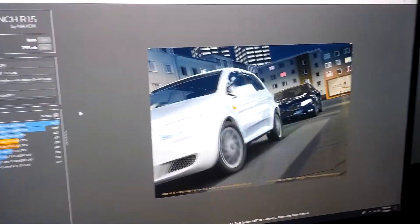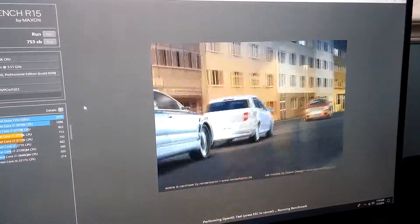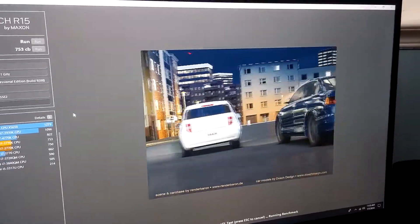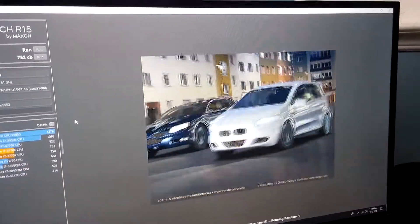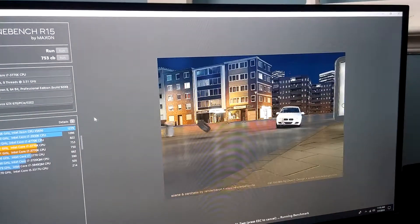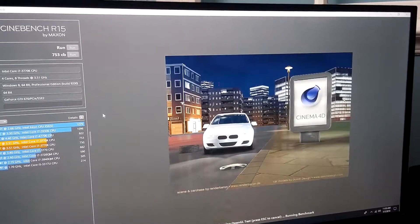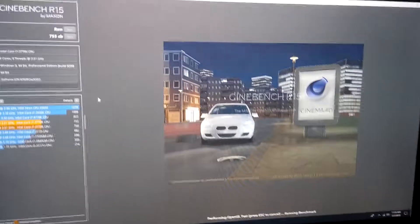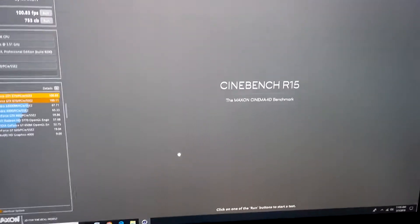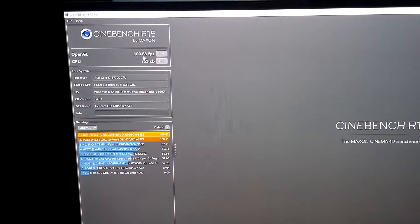I was playing Fortnite before when I first installed the card, and also PUBG, but I didn't set the physics to auto in SLI mode — it was set to the first GPU. I was looking at the stats with Afterburner because I have it overclocked just a tad. Well, look at that — same thing, 100.83.